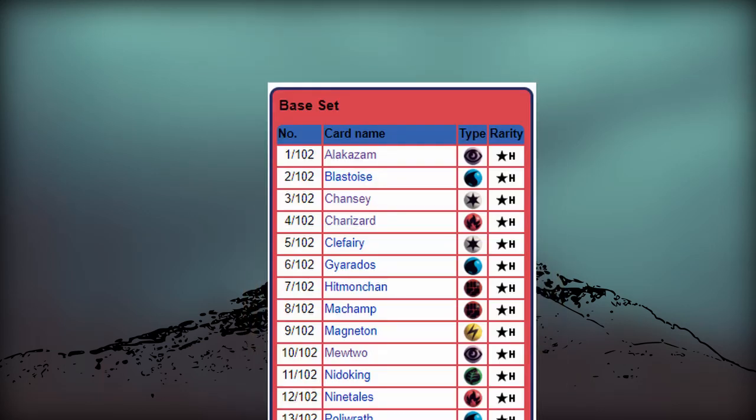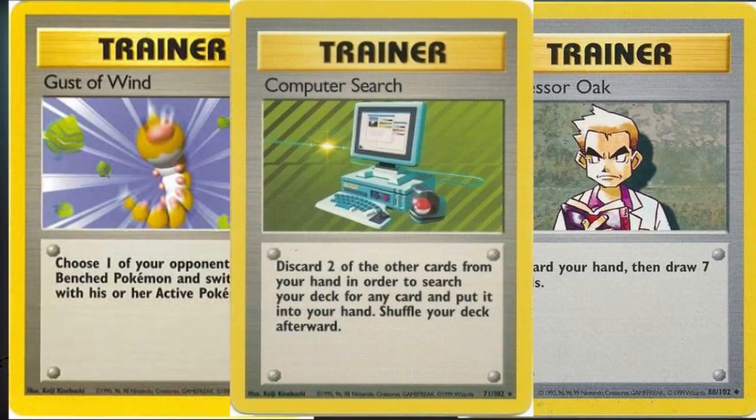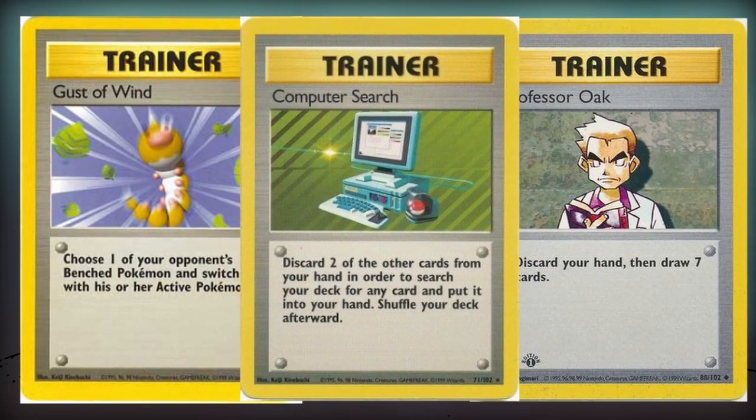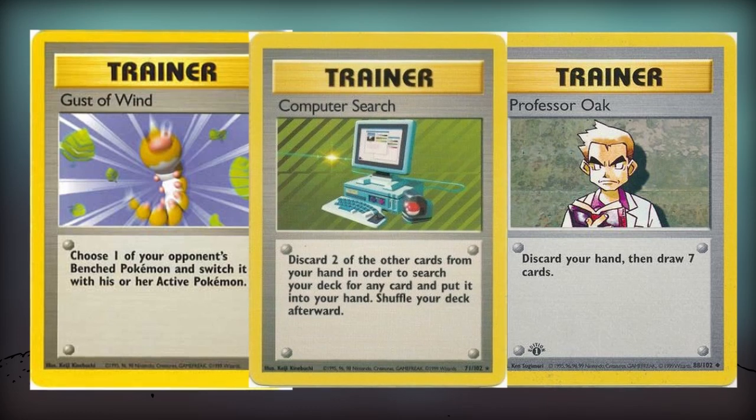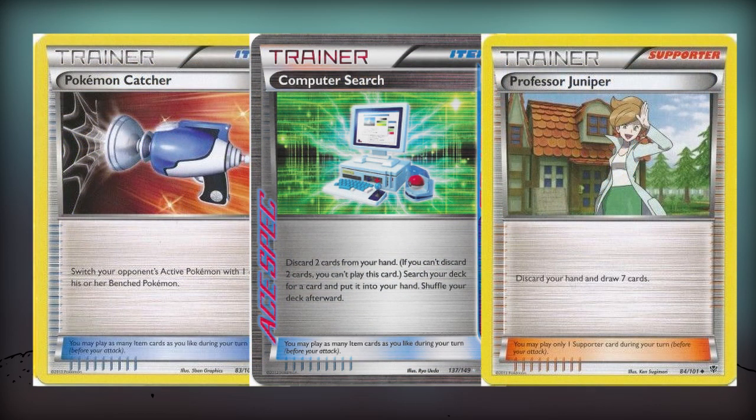Some of the most powerful cards in Base Set are the Trainers. Even though they are much stronger than the Trainers printed today, Pokemon has retained iconic mechanics from such cards as Gust of Wind, Computer Search, and Professor Oak.